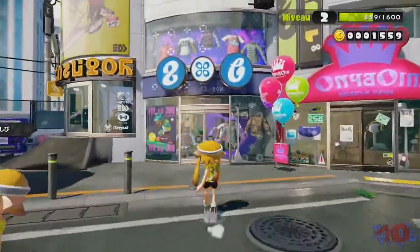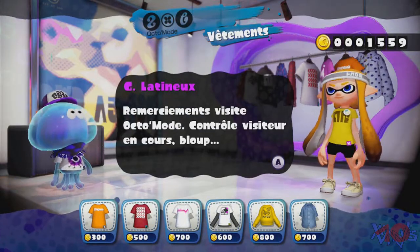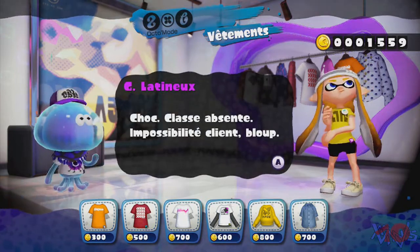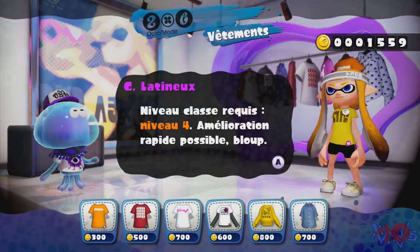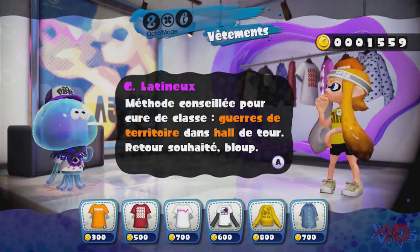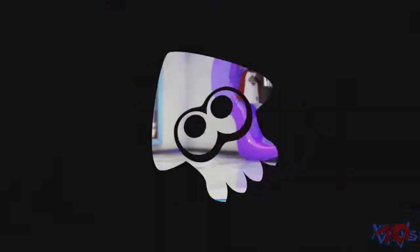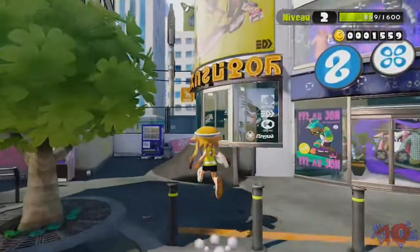Je veux vous faire voir les boutiques au moins. Remerciement, visite Octomode. Shop classe absente, impossible des clients. Niveau classe requis : niveau 4. Méthode conseillée : guerres de territoire dans le hall de la tour. Et on va aller voir le dernier qui s'occupe des armes. Je pense qu'à chaque fois il faudra que je sois minimum niveau 4.